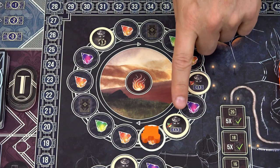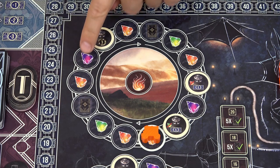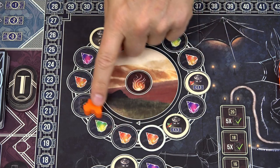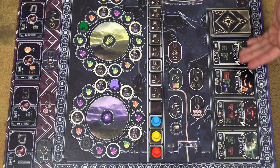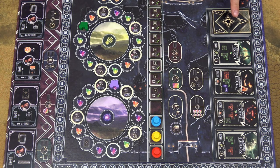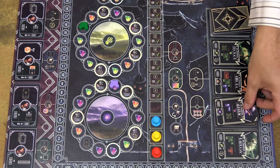After you pick up tents from these travel tracks, these poster symbols become available. Similar to gems, when you pass over or land on the poster tile, you can either take one of these face-up poster cards or draw the one from the top of the deck. When you take one of those face-up cards, immediately replenish the display with a new card.